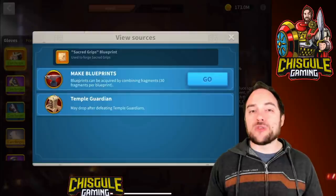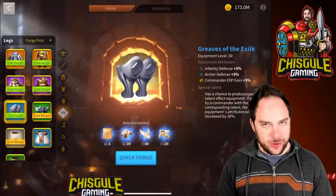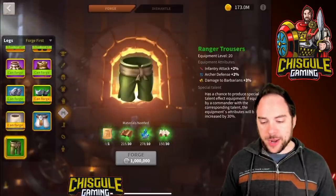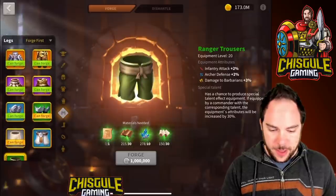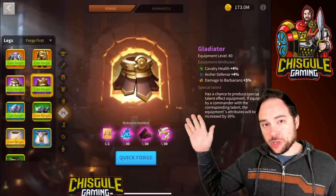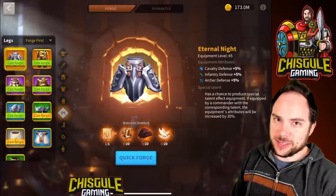Continuing to the pants — I recommend the Greaves of the Exile as a very solid pant for your archers, giving you 4% archer defense with the special talent, which you're all but guaranteed to get eventually. A cheaper entry point is Ranger's Trousers for 2% archer defense. If you're going all in on the very best gear, you could look at Gladiator for 4% archer defense — 5.5% with the special talent. And if you're totally insane, Eternal Light is the best of the best on that front — slightly more stats than Gladiator plus additional stat types useful in a garrison.